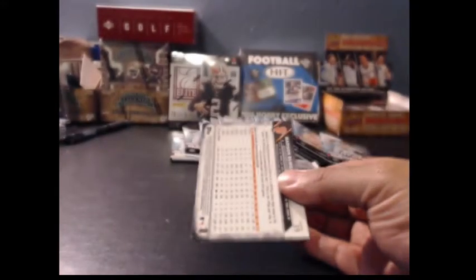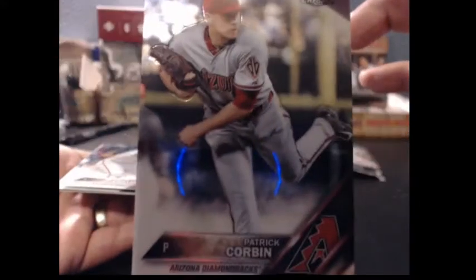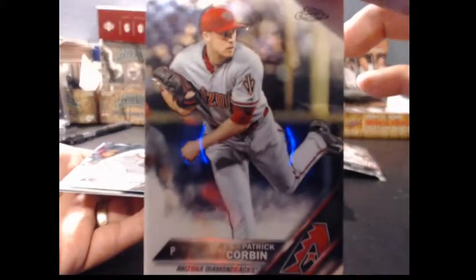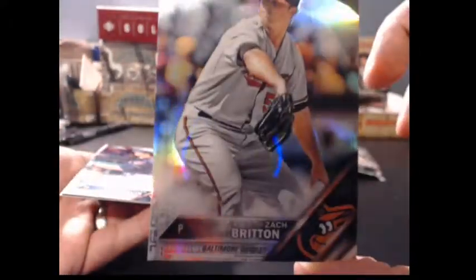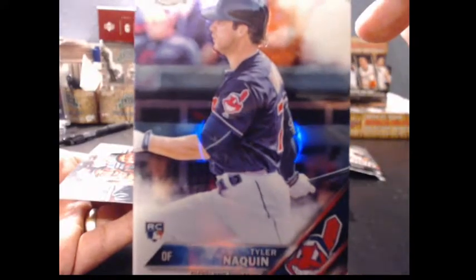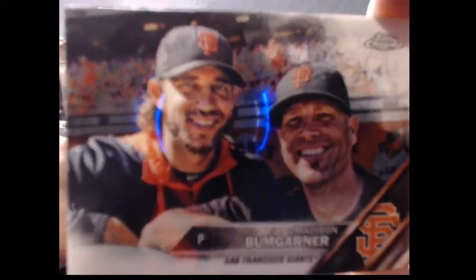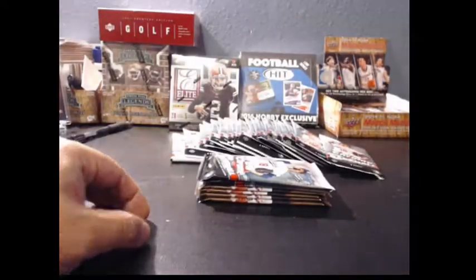We got number 6. First card is Patrick Corbin, then we have Zach Britton refractor, Tyler Naquin, and Madison Bumgarner — I remember when he owned the World Series a few years ago, absolute stunner. Now number 9.